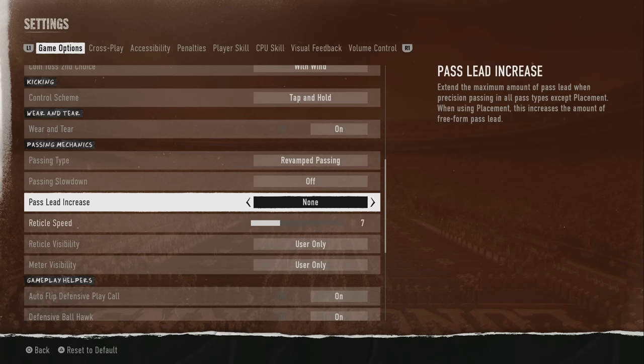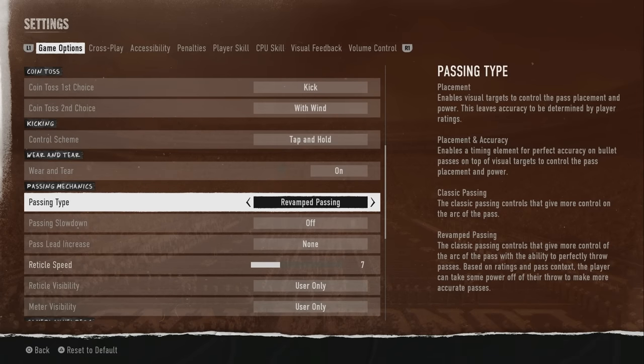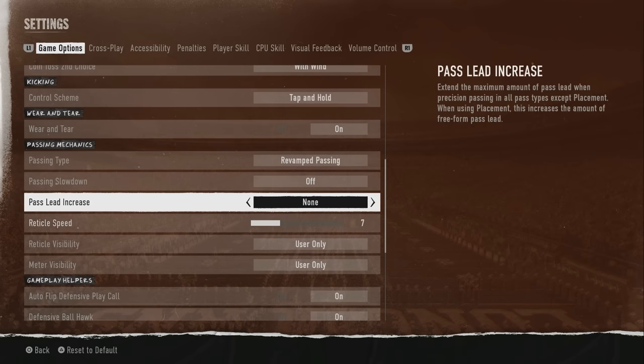You also have Pass Lead Increase — I put this on None because with Revamp passing you can already lead receivers pretty well. If you set it to Large, it extends the maximum amount of pass lead in precision passing across all pass types except Placement. Placement is more like the passing mechanic in Madden right now. With Revamp passing, it gives you classic controls that give more control of the arc of the pass with the ability to make accurate throws based on ratings and pass context.